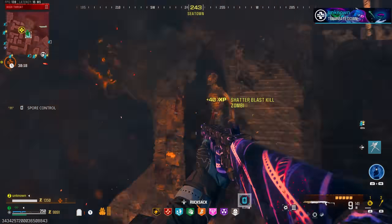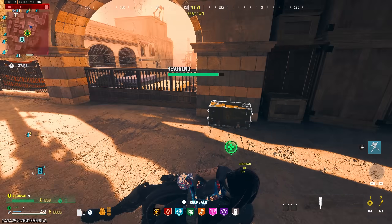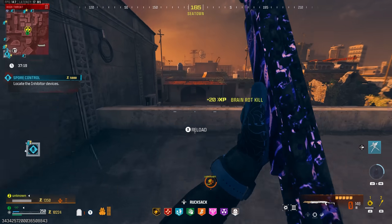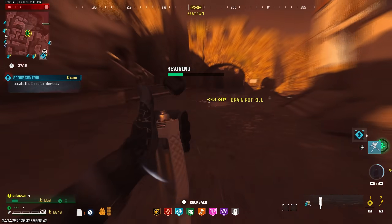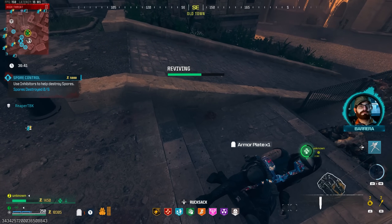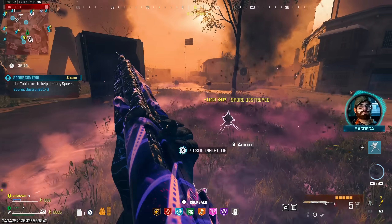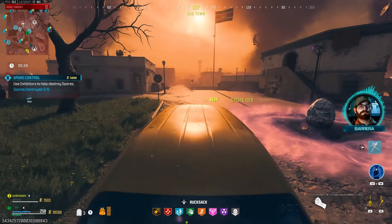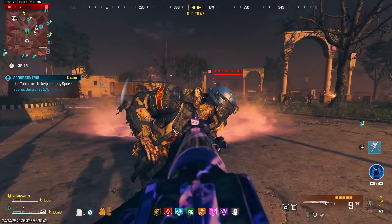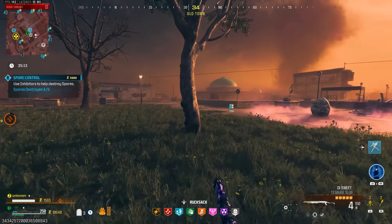Let's do a little spore control. The teammate just went down and he's up there with all these zombies on him — let's quickly fight our way through and get that revive going. Let's go revive the teammate again. This is turning into a damn challenge video here in the tier 3. Let's drop the inhibitors down — should be able to destroy the spore with one shot. We ended up burning a self-revive just trying to pick that guy up twice.